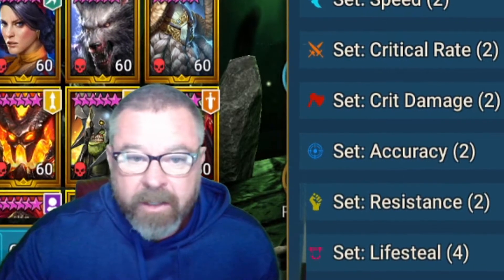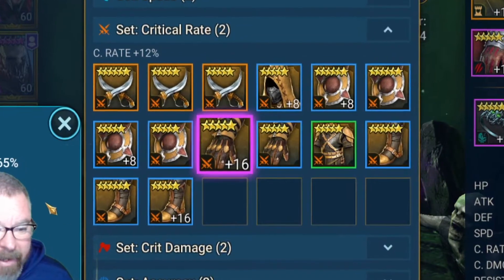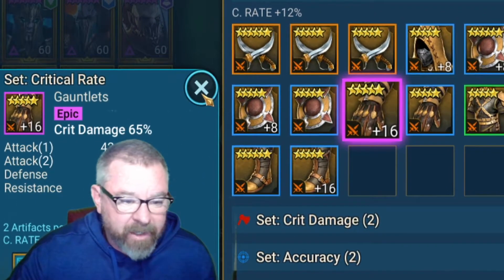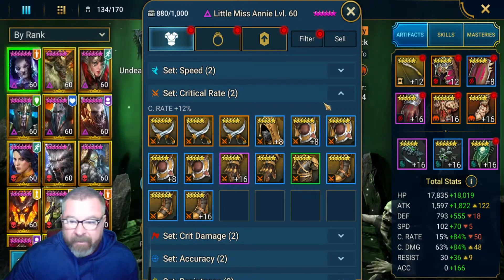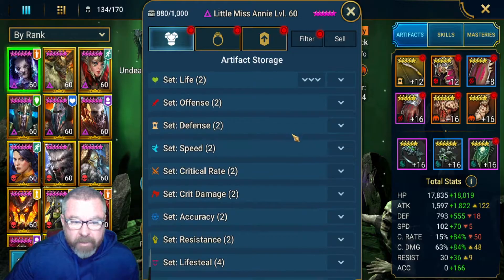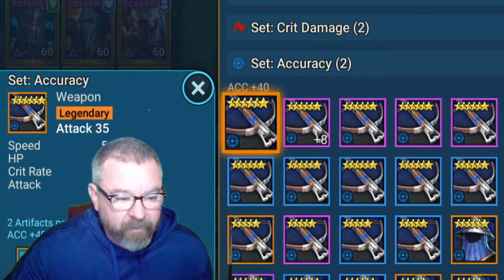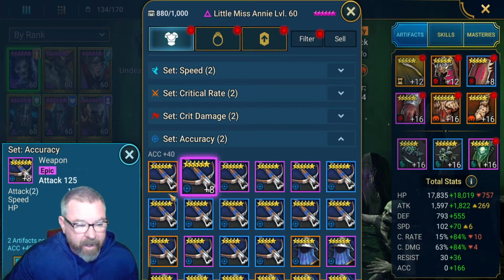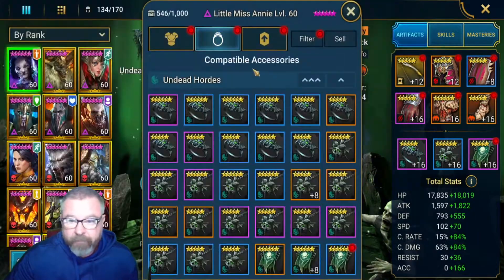Now not all stats are created equal. Pelerium hands out some stats in just whopping amounts — crit damage, attack percentage, defensive percentage, AP percentage, and even the flat stats are just really big numbers. Then other stats they give out in a more measured approach, like accuracy, where you get 40 accuracy for every two pieces, and then a nice great haul bonus. You can build up accuracy on line items for each set and get a pretty good accuracy number on your banner — close to 100 accuracy.